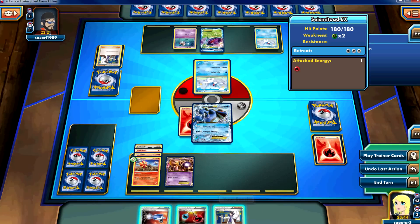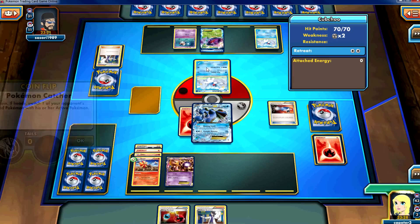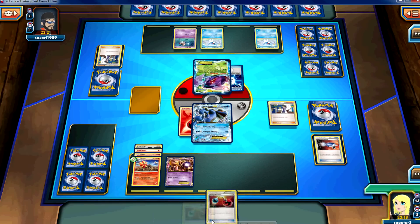Cubchoo is there to counter Pyroar, which is why I went ahead and continued this video. Because while I got the excellent T2 start, Beartic can still prove to be a difficult matchup for Pyroar — unless Pyroar is running Floatstone, in which case Beartic's not doing anything. But Beartic does one-shot it, assuming it doesn't have a Floatstone attached, and that would allow Genesect and Virizion to hit me.